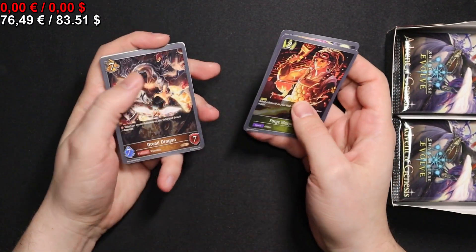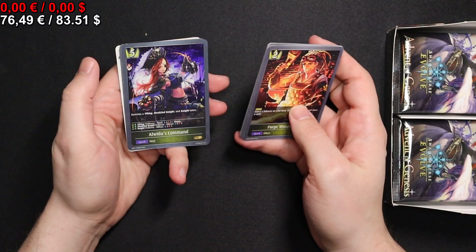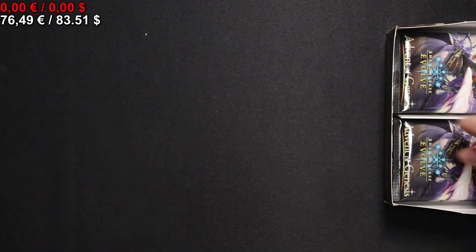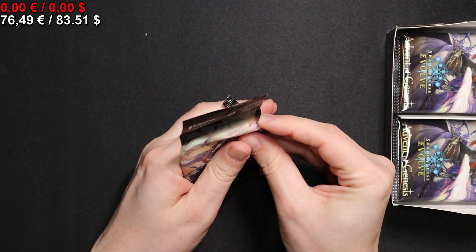Let's see what we get here: Golem Protection, Imprisoned Dragon, an Alvidas Command — great one — and a Mini for our token. On to the next pack.